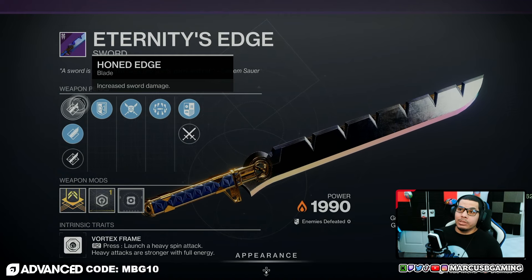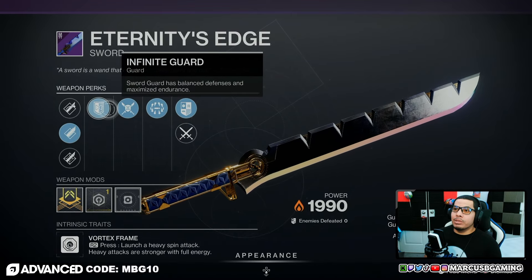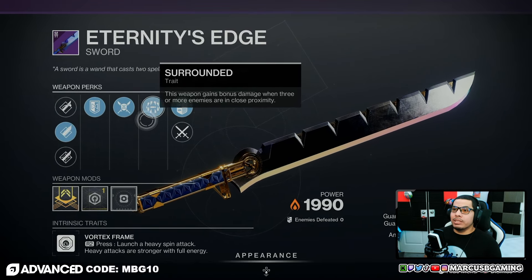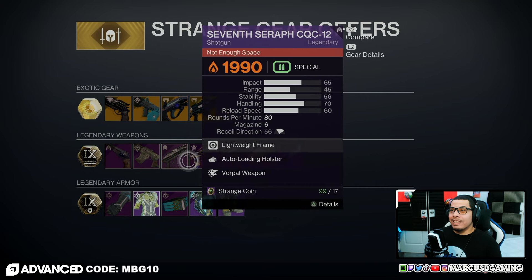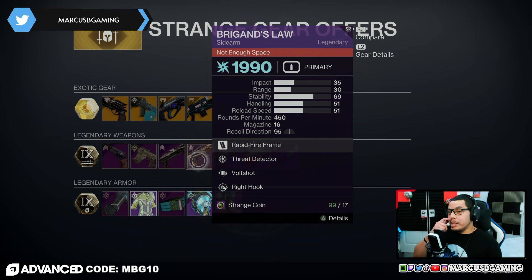There's an Eternity's Edge sword — this will change for every character, each will have their own specific class sword. It's got Honed Edge, Hungry Edge, Enduring Blade, Infinite Guard, Energy Transfer, and Surrounded with an impact masterwork. As for what to pick up, I'd say maybe Brigand's Law for PvE if you don't have a good Vault Shot sidearm, because Vault Shot is actually pretty rare.